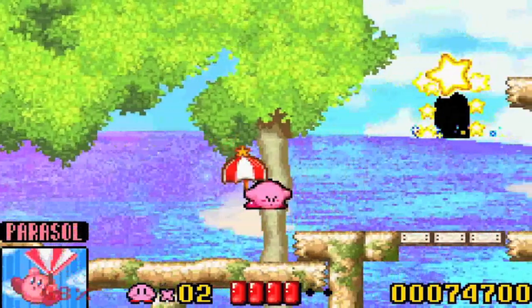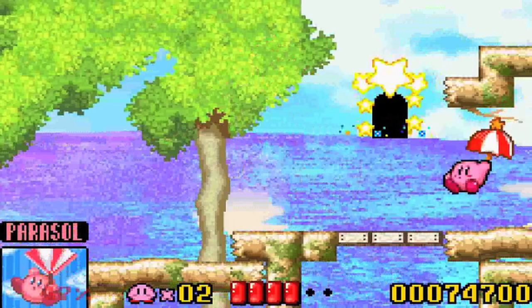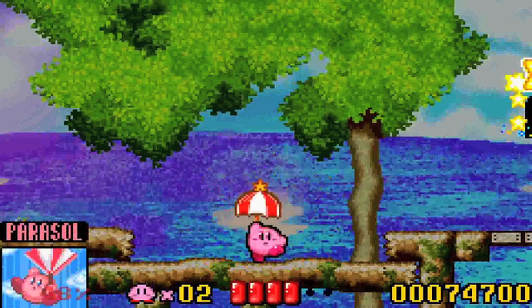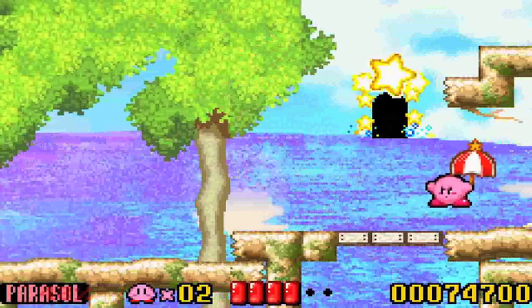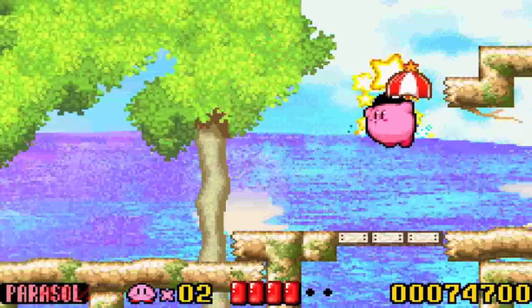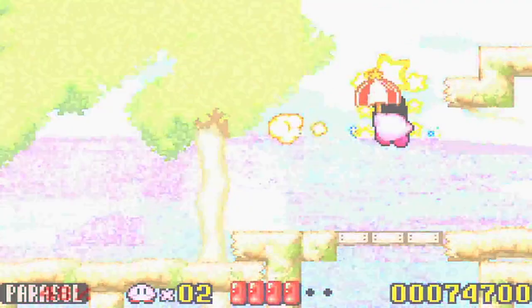Number 13 is Parasol. It's a parasol. You have to suck in an enemy holding an umbrella to get an umbrella, but it's a parasol, and when you fall down, you get this cute animation of Kirby swinging, and it's very cute. Oh, and it kills everything it hits. So that's cool.